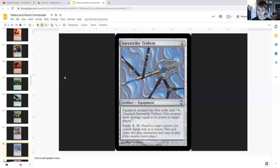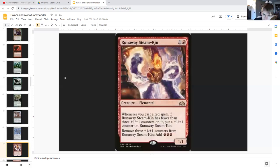Runaway Steam-Kin — another great ramp card — for one generic and a red is an elemental one/one. Whenever you cast a red spell, if Runaway Steam-Kin has fewer than three plus-one/plus-one counters on it, put a plus-one/plus-one counter on Runaway Steam-Kin. Then you can remove three plus-one/plus-one counters from Runaway Steam-Kin and add triple red. Because we are putting plus-one/plus-one counters on it through Halana and Alena's triggered ability, we are going to be able to cheese this system and get a lot more mana than what we would normally out of Runaway Steam-Kin.